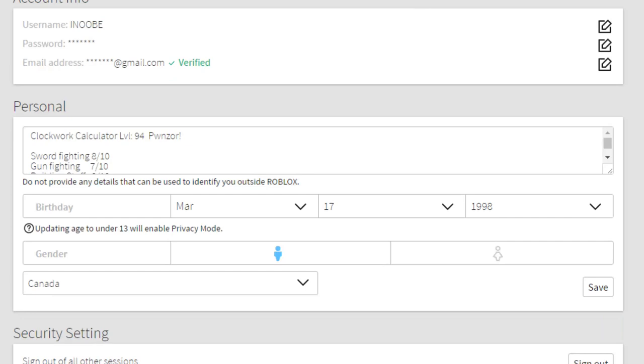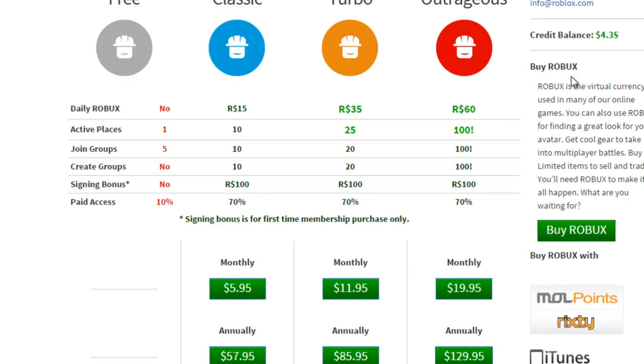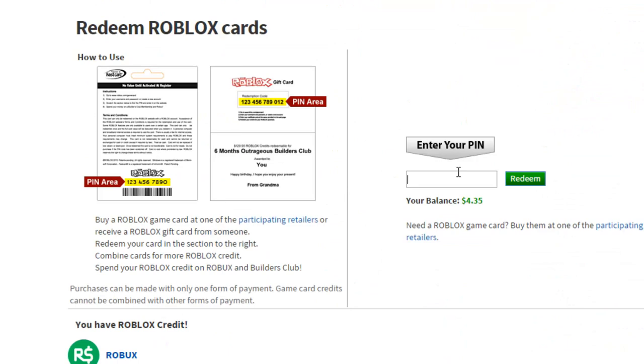I'm going to use this Roblox gift card to join Builders Club. I've already used it last time to project the Storm Lone Doom, so I have a little bit of money. But I got another one because you can't really add credits — you need to get a brand new $10 card, which sort of sucks, but let's just toss in the code.